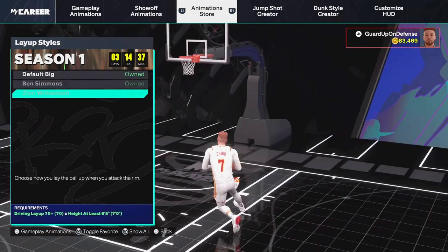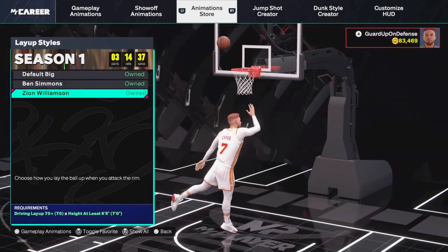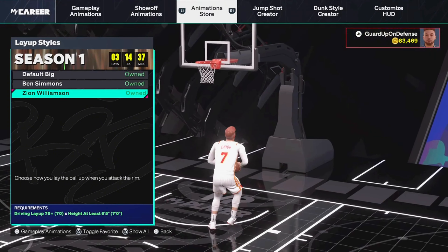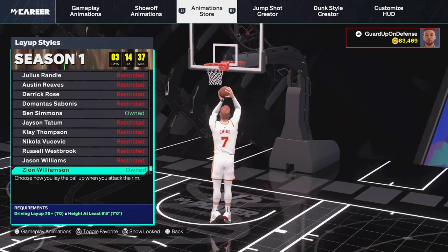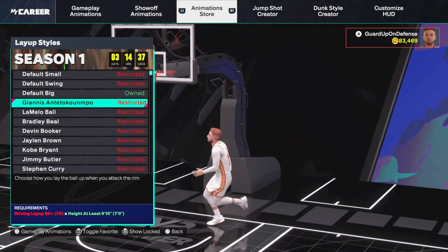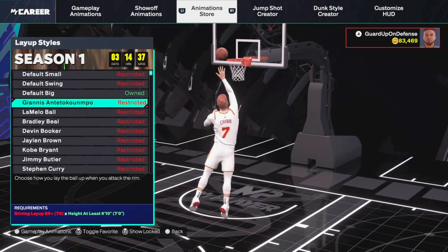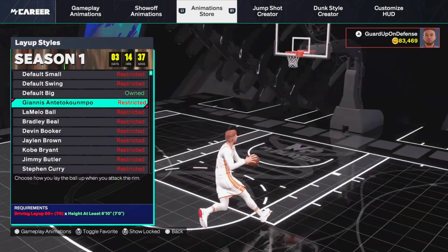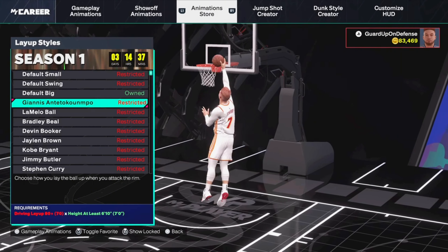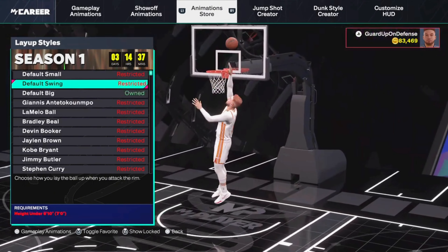I'm going to start off with the bigs. This is a pretty much no-brainer for me: Zion Williamson with only a 70 driving layup. 70 on a big is a decent amount of attribute points to have as a cost, but 70 is so much better than that 55 you'd get if you have like a 90 standing dunk. Zion's layup package is so much better than default big — you get better scoops, better euros, better spins. They're not as slow. And he's also got a lot of the dominant big layup package animations.